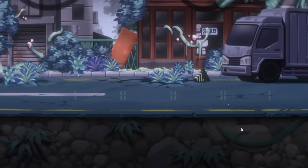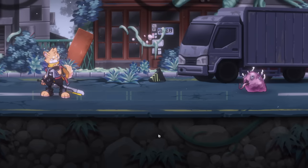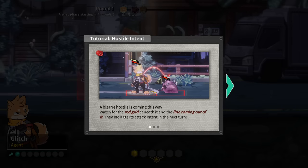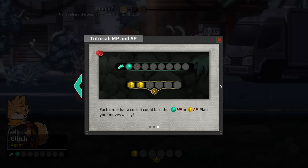Oh, I like this style - really nice. Exterminate all hostiles! A bizarre hostile is coming this way. Watch for the red grid beneath it and the line coming out of it - they indicate attack intent next turn. When it's a character's turn you can give them orders like moving, using skills, or taking a rest.